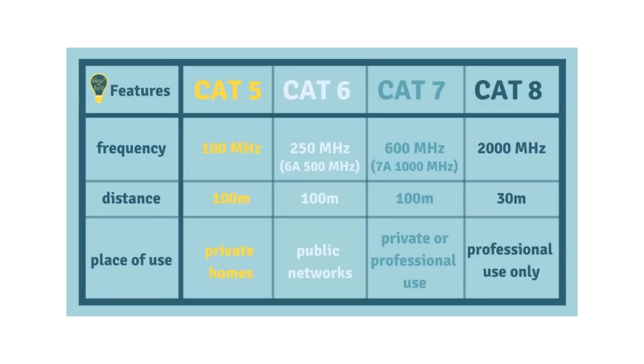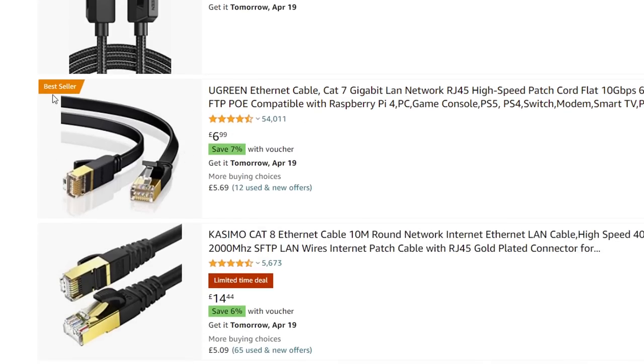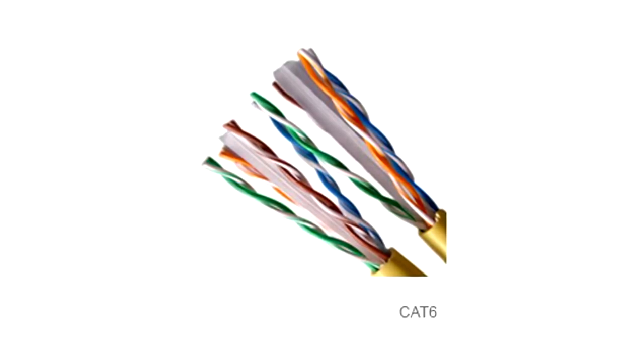Don't bother with anything higher like CAT 7 or CAT 8, as these Ethernet cables are not necessary, even if Amazon makes it look like they are. The higher you go up, the more expensive it gets, but these cables are mainly used in data centers and things like that. Don't bother getting these — instead get a CAT 6 cable. I'll link some good ones in the description below.